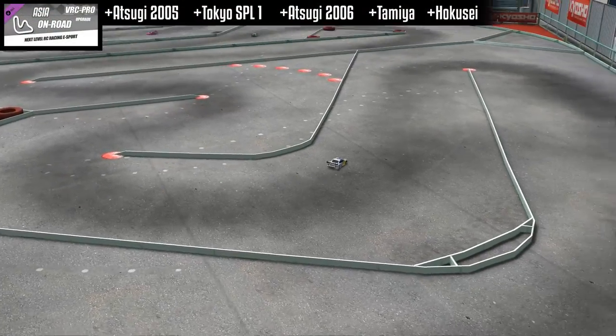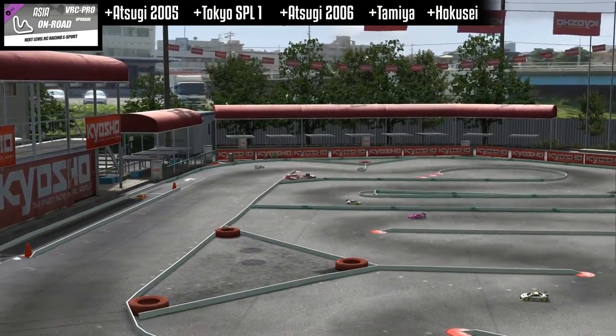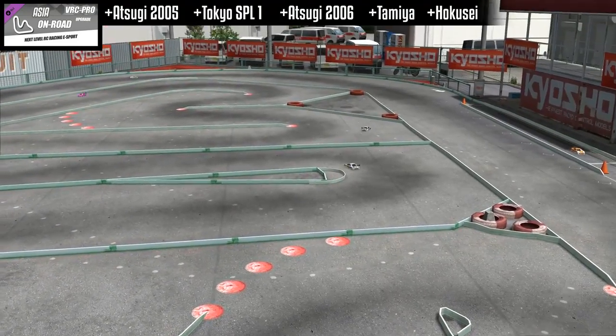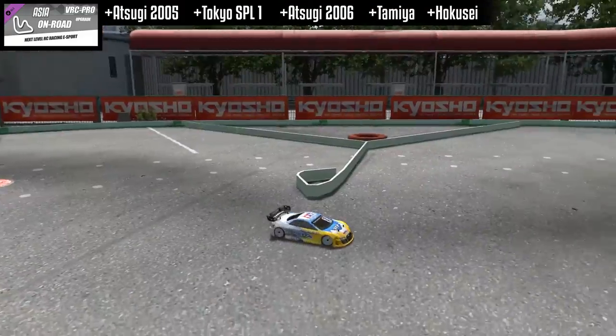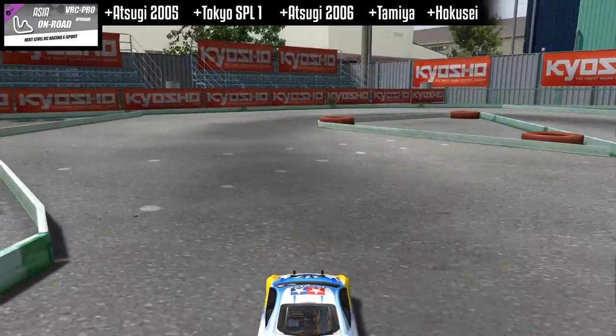Moving on to the next pack, we have the Asia On-Road tracks. This is Atsugi 2005 from Japan, located right next to the Kyosho Operation Center. This is suitable only for one-tenth scale.